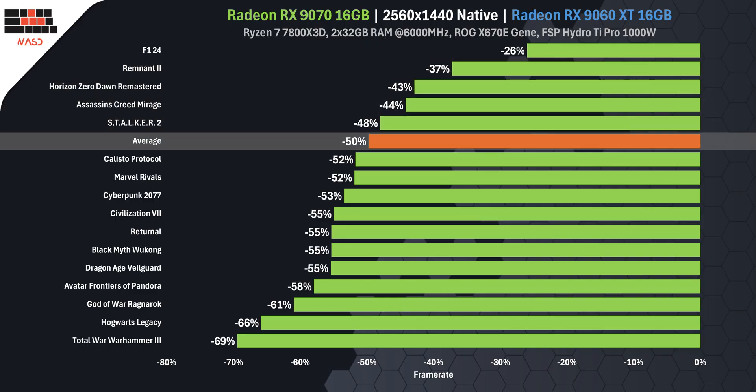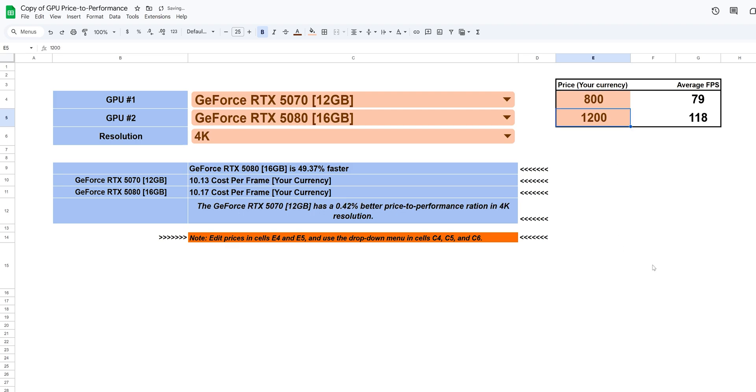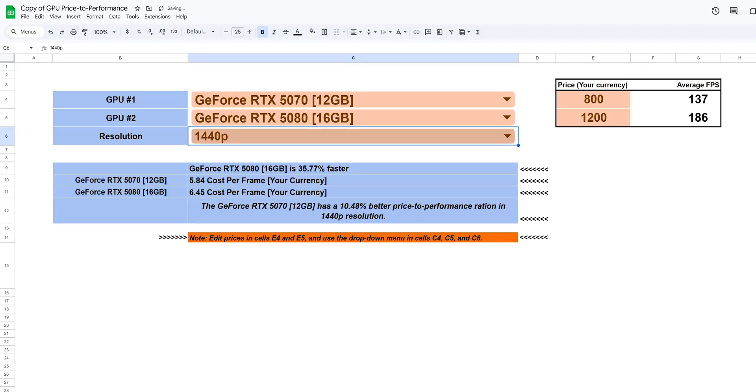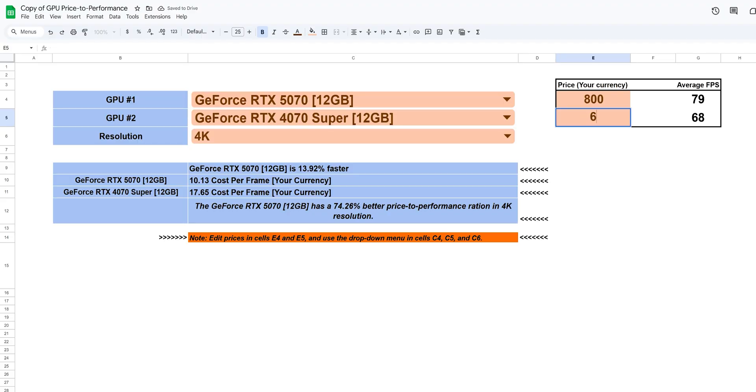Now you have all the data — time to make a decision, or better yet, let our GPU calculator do it for you. We built a GPU value calculator that lets you compare not just these two cards but dozens of GPUs in our tests. You can choose your resolution, your country, your ray tracing settings, and it calculates real-world value based on your market, not just MSRP. You have the data, the numbers, and the tool — use it. Link is in the description, and no, I'm not paid by AMD or Nvidia. You decide.